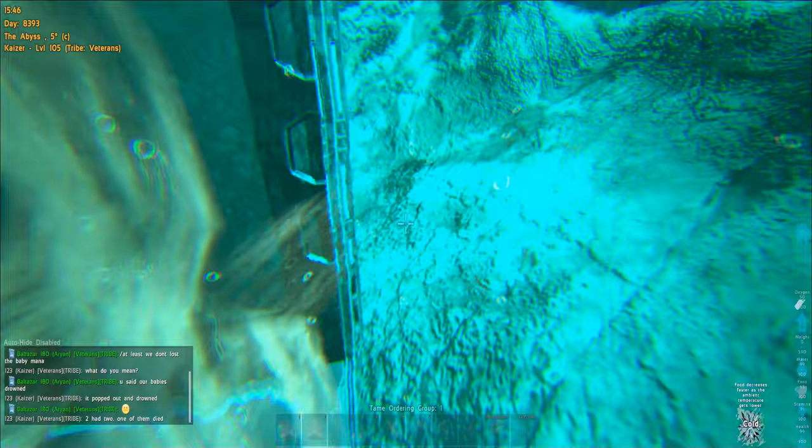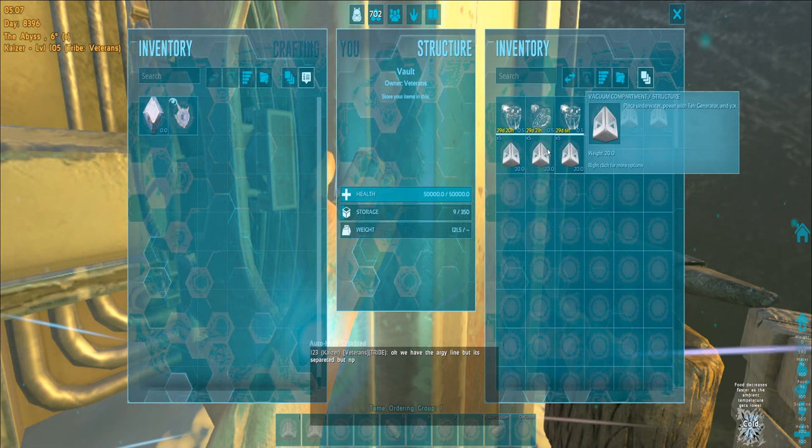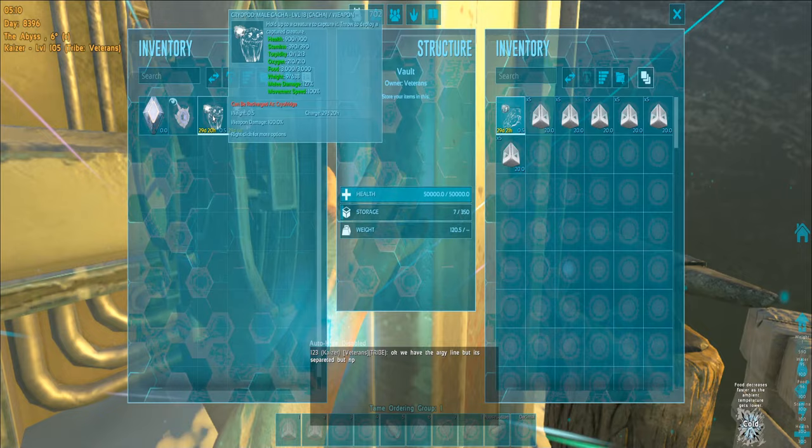We don't have moon pools yet so we're using this airlock to get in and out so we don't flood our base. We now have two gacha and a lot more vacuum chambers. The gachas are not element ones unfortunately — they also don't fit in one vacuum chamber high, we need two high to be able to uncryo them, and that will be soon. Nice water breathing here is pretty good.